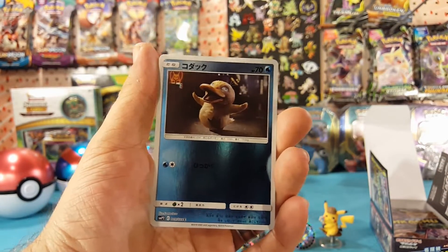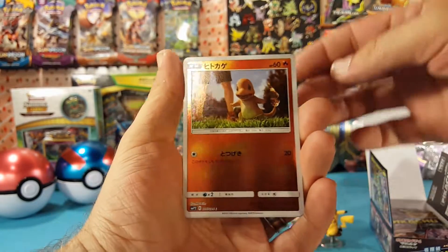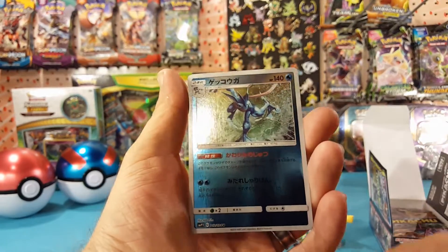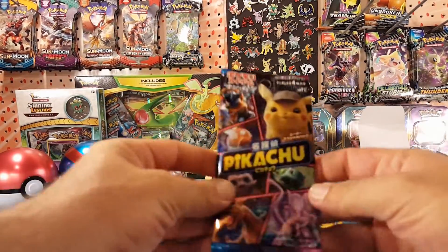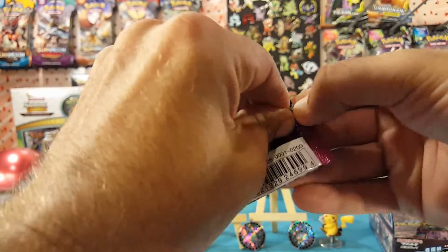The second art for Psyduck, Charmander, Jigglypuff, and Greninja.